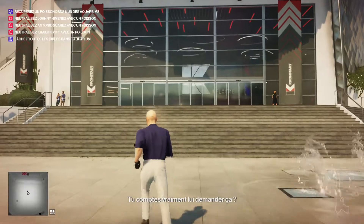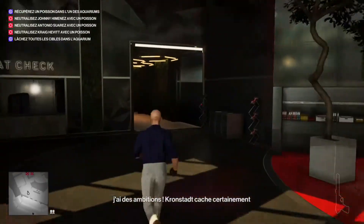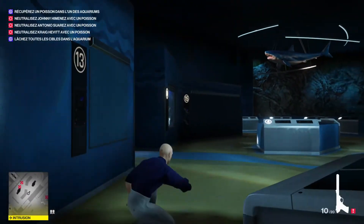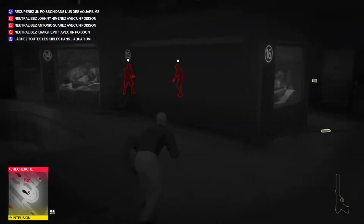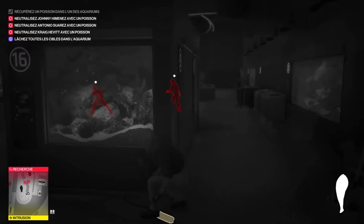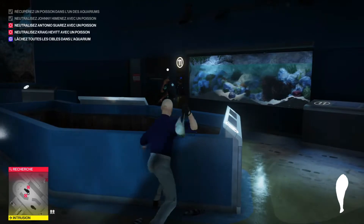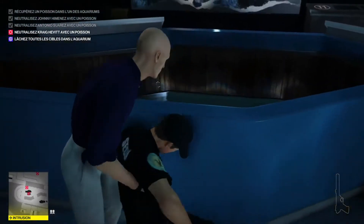On fait pareil que tout à l'heure, on se dirige vers l'aquarium, mais il y aura une petite subtilité pour attirer notre troisième cible rapidement. On détruit encore l'aquarium et on récupère un poisson. Ils ont entendu l'aquarium se casser, donc je vais plutôt les neutraliser d'une façon plus furtive, et on les jette dans l'aquarium l'un après l'autre.